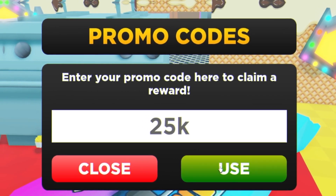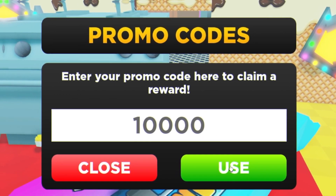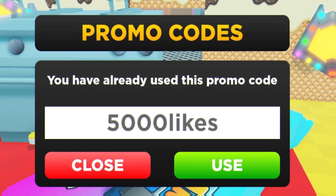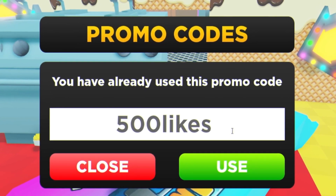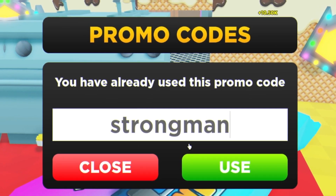Next we have '25K' — enter that code in. After that, the next code is '10000likes'. Feel free to pause the video if I'm going too fast. Then we have '5000likes', followed by '1500likes', then '500likes', and finally 'strongman' — enter all of these in and click use.